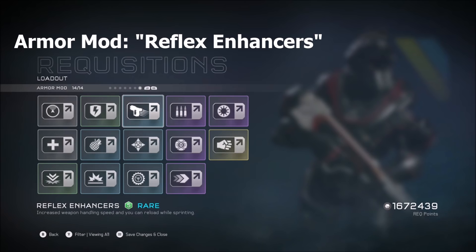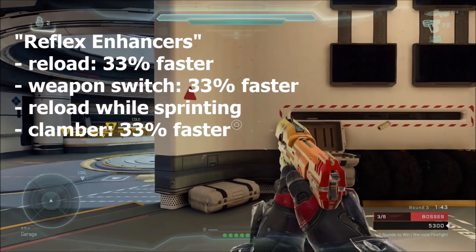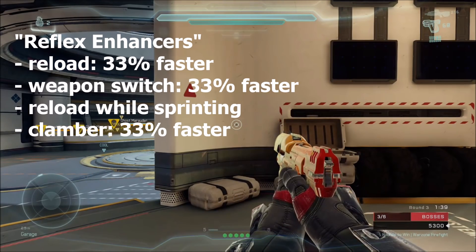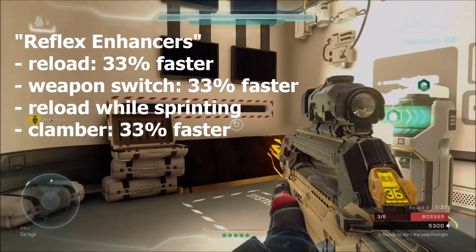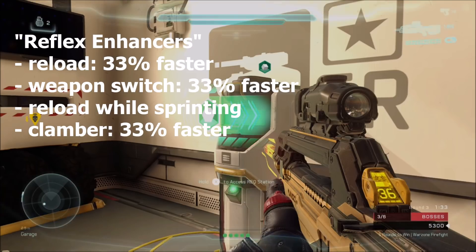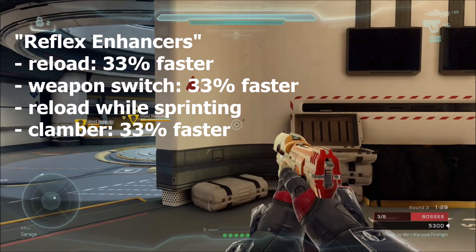Next we have my favorite armor mod — Reflex Enhancers. They boost the speed at which you reload, switch weapons, and clamber by 33%. You can also reload while sprinting. I really like this because the faster weapon handling gives you an edge on opponents in gun battles.